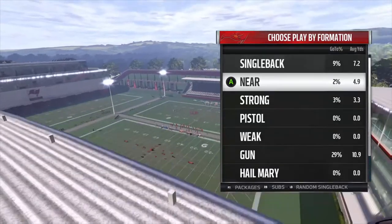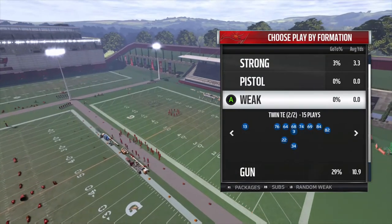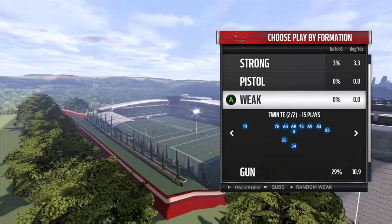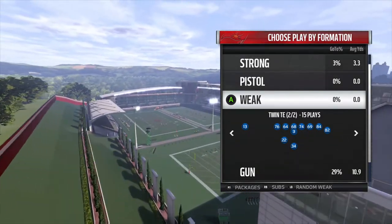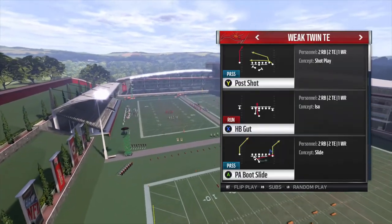Number 5 — I think it's I-Form Weak Twin Tight End. It was a very underrated formation this year. It was in 4 playbooks: the Chargers, Cardinals, Titans, and Buccaneers, but the variation I think was the best was out of the San Diego Chargers playbook.